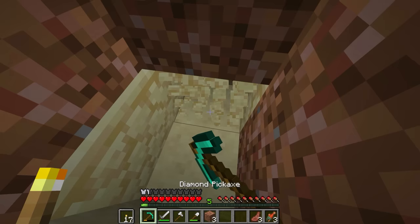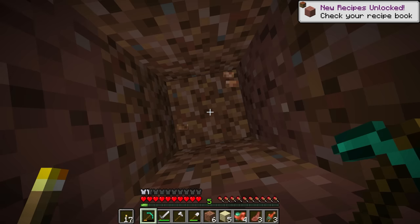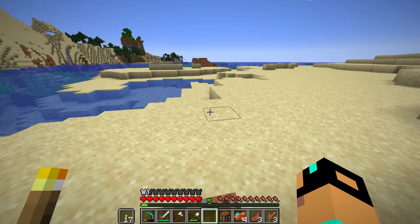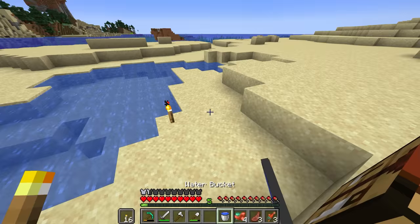Maybe this is not the smartest approach. We're not in hardcore, so we can dig straight down if we choose. Maybe it's not the smartest way to get down — I didn't bring a water bucket, did I? I do have everything I need to make one, so we might as well give us the potential of saving our lives via an MLG bucket. And I also don't have any wood — I'm glad I didn't keep going down.